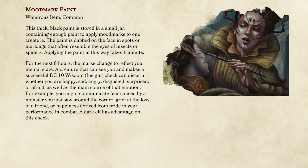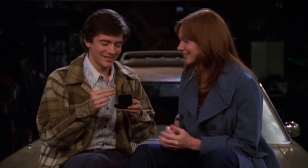The first one we're going to go with is the Mood Mark Paint, which is basically a mood ring except you paint it on your body. It changes color depending on your mood, takes one minute to put on, and lasts for eight hours. Kind of more for roleplay situations, but still could be fun. There's a DC 10 insight check to figure it out, and for whatever reason Drow have advantage — not entirely sure why, maybe because they made it, but still a cool little item.